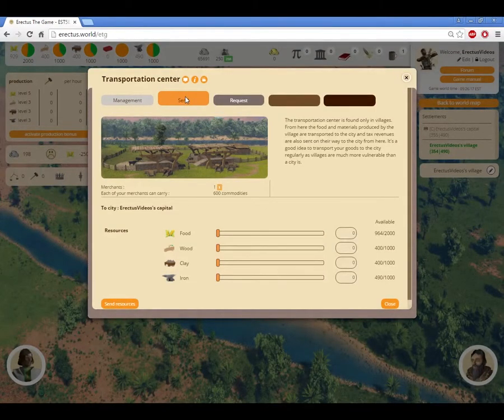In addition, whenever you send resources from your village to your city, all of the village's silver will automatically be sent over to the city as well. This is done to keep the silver safe in the city's treasury.